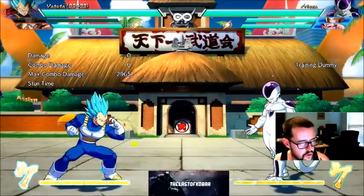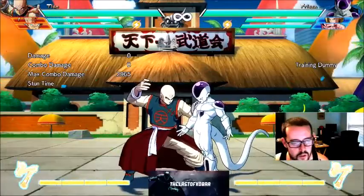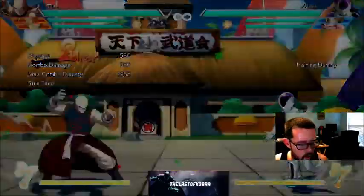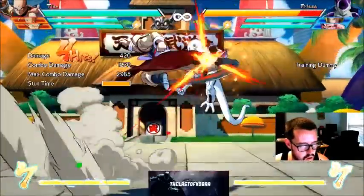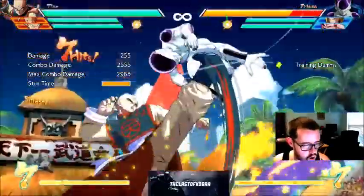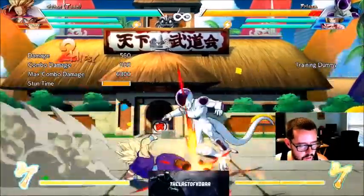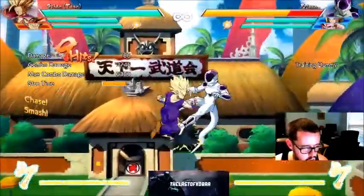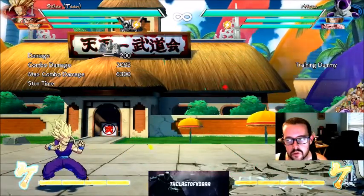This will work with any character. To show you, I'll switch characters right here and do this same exact string, same exact buttons, but with Tien Shinhan. Sorry, my execution's a little rusty — I've been playing Injustice a lot lately. And you see, instantly jump canceling — missing the instant jump cancel.